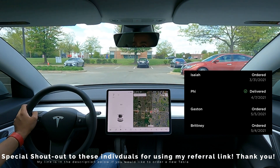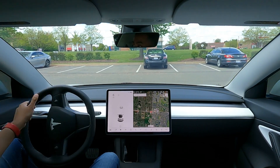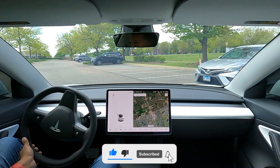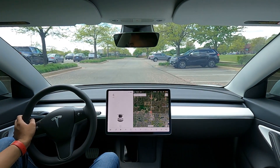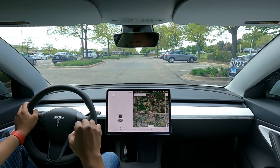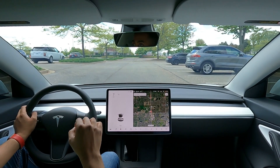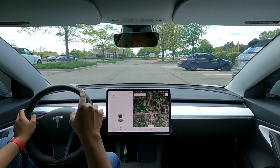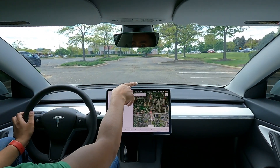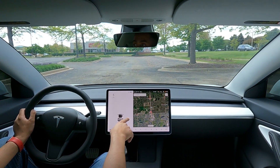If you missed my previous video, I tested out the summons feature which is part of the full self-driving package, so make sure you go check that out after this one. Today we're going to try out the auto park feature. A couple things to note: when we test this in a normal parking lot, the feature itself is not able to differentiate the lines in the parking spot, so if you go to a random empty spot, it's not going to pick that up.